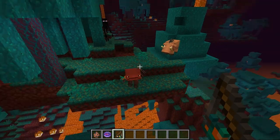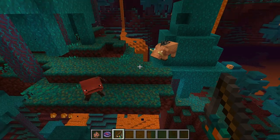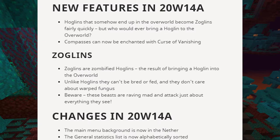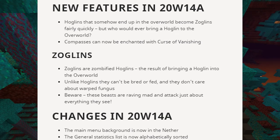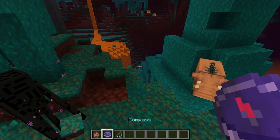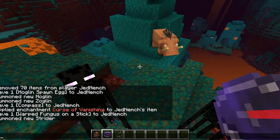In this update, zoglins were added, so I'll show you what that looks like in a few seconds. Sorry for the lag — there's a lot of lag here. New features in 20w14a — this is off the changelog; if you want to access it yourself, look at the description. Hoglins that somehow end up in the overworld become zoglins fairly quickly, but who would ever bring a hoglin to the overworld? These guys, which are hoglins, will become zoglins once they enter the overworld.